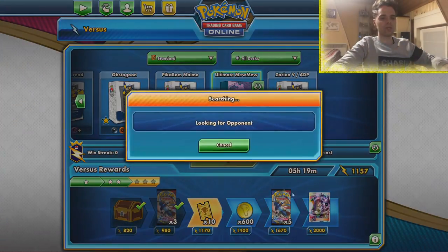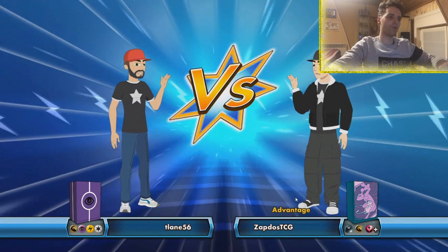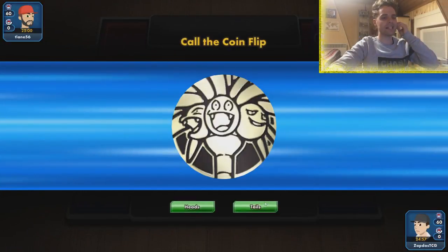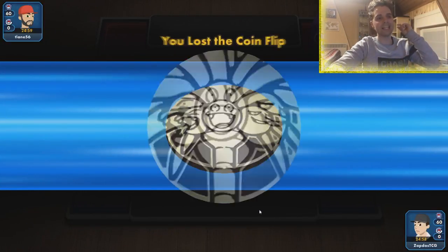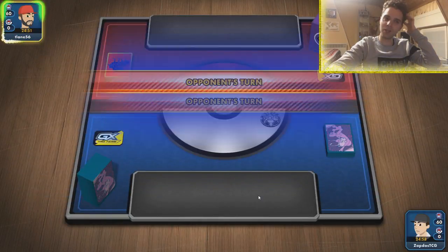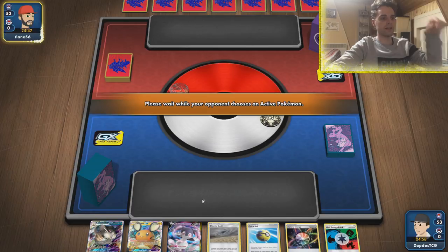Henry Brandt invented a new Mewtwo list and that's what we're gonna try out. It was notable that there's not a lot of players at the Regionals because Corona is still a huge threat in global society. Big shout out to Henry Brandt — he told us this list has an 80% win ratio against ADP. And what other deck has that? Maybe Baby Blacephalon, but sometimes it doesn't draw well.